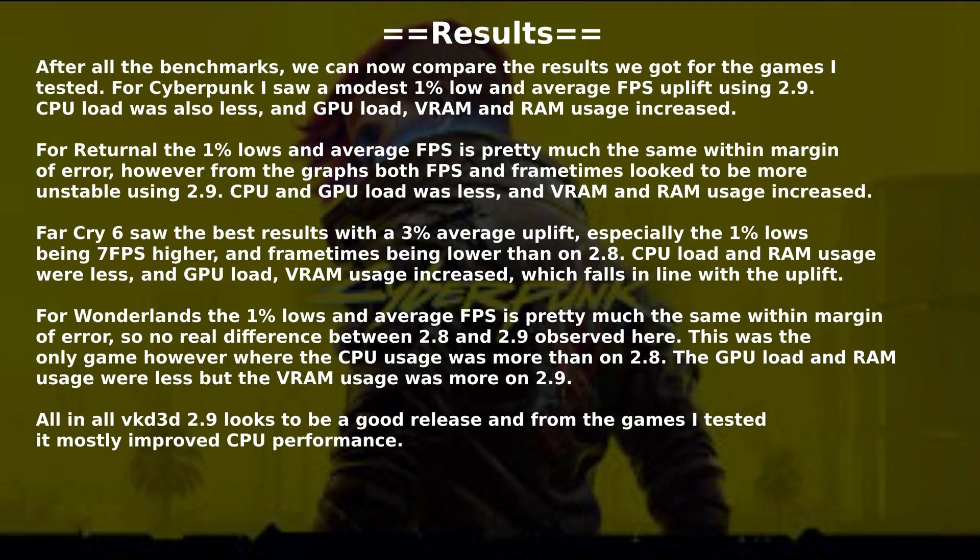For Warlands, the 1% lows and average FPS is pretty much the same within the margin of error, no real difference between 2.8 and 2.9 observed here. This was the only game where CPU usage was more than on 2.8. GPU load and RAM usage were less but VRAM usage was more on 2.9.